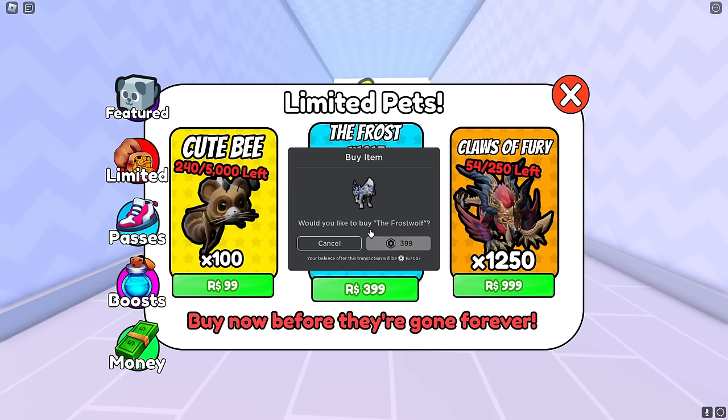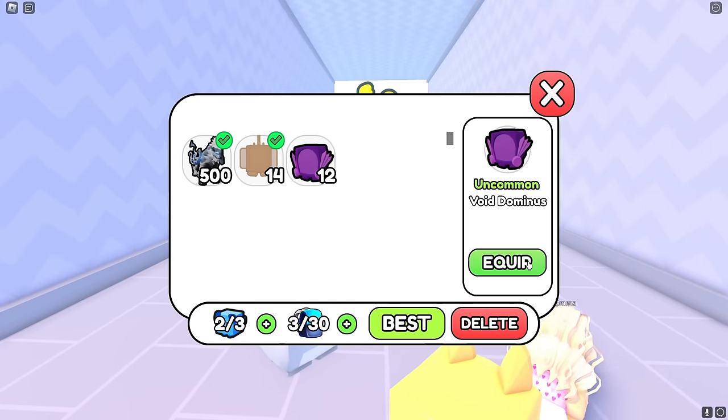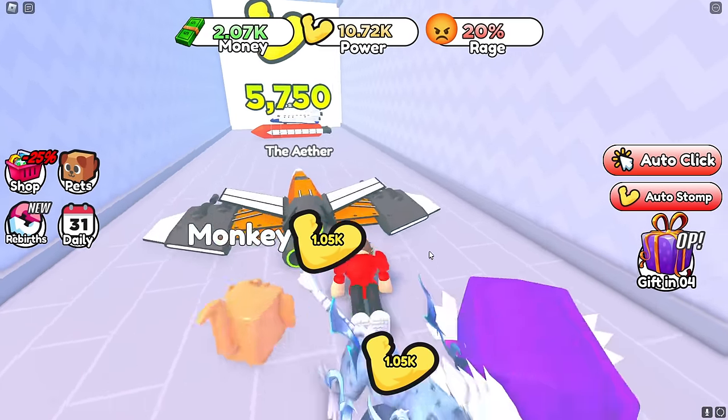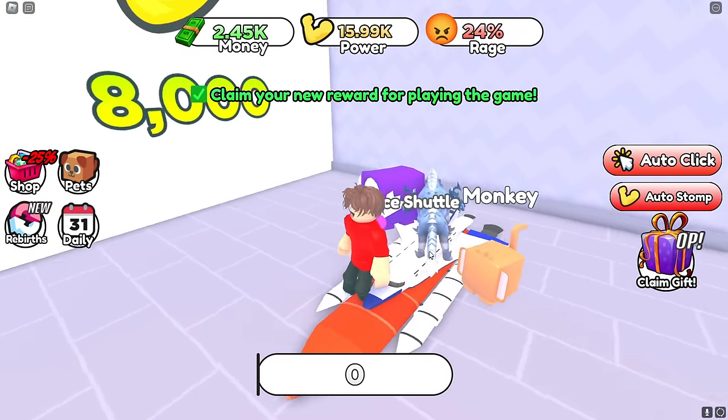The Frost Wolf gives 500 power for 400 Robux — this is so worth it! Now I'll go to my pets and equip it. I'll equip the other pet too. Oh my god, I'm getting a thousand power every second!